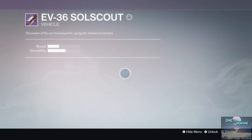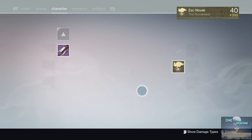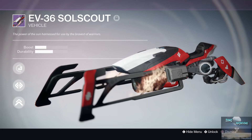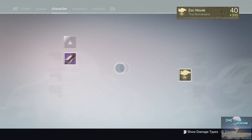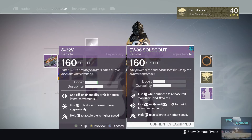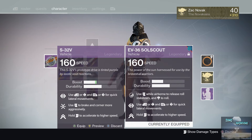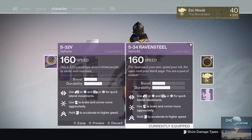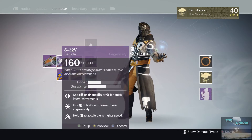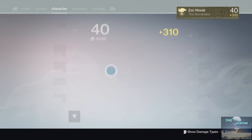I also got the Soul Scout sparrow — it's awesome and I really like it. It's not really that different from any of the other sparrows though. One thing I did notice is that my old Year One sparrow actually has a better boost, which is surprising. If you equip this one, it's pretty much the same as the Raven Steel.